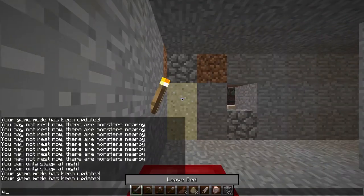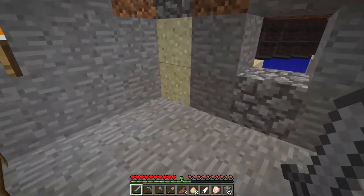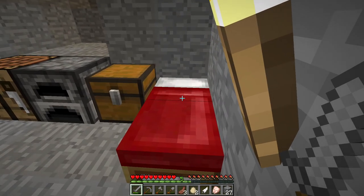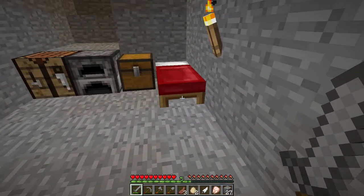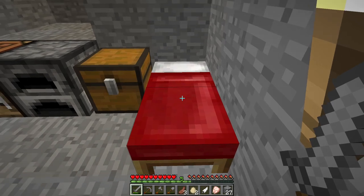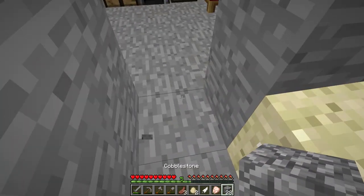Okay guys, here we are back at home. You see this bed? If you right-click on it you should be able to sleep. This will also save your spawn point. So if you happen to bite the dust — aka die — you will spawn right here next to your bed. Let's go right up to our bed and right-click on it like this. You should go inside the bed and your screen should slowly darken. Then you should get up, walk outside, and it's morning. Pretty cool, huh?